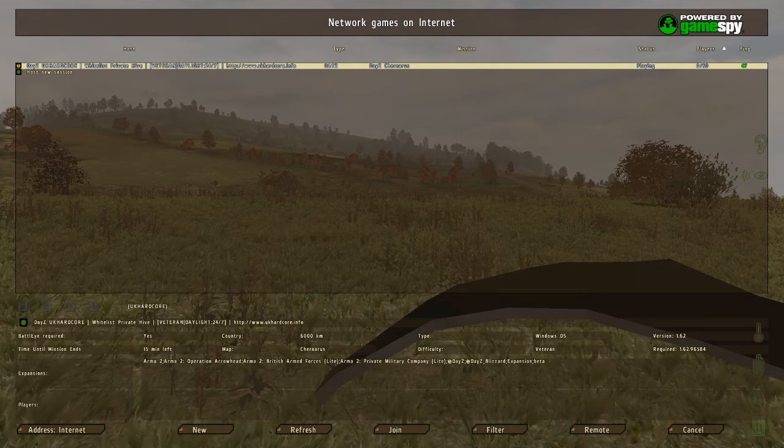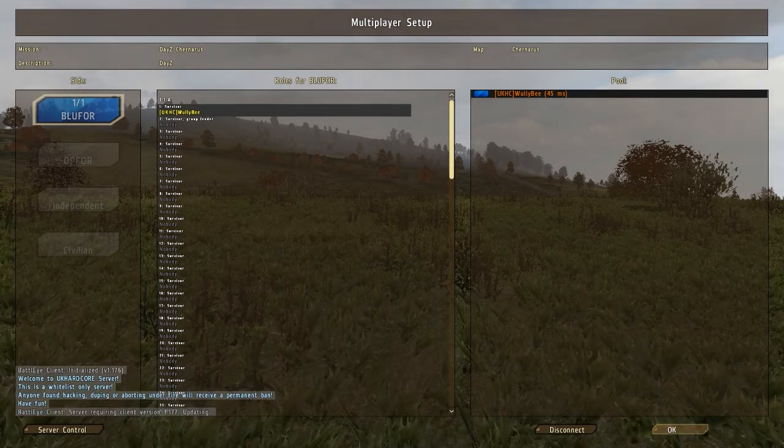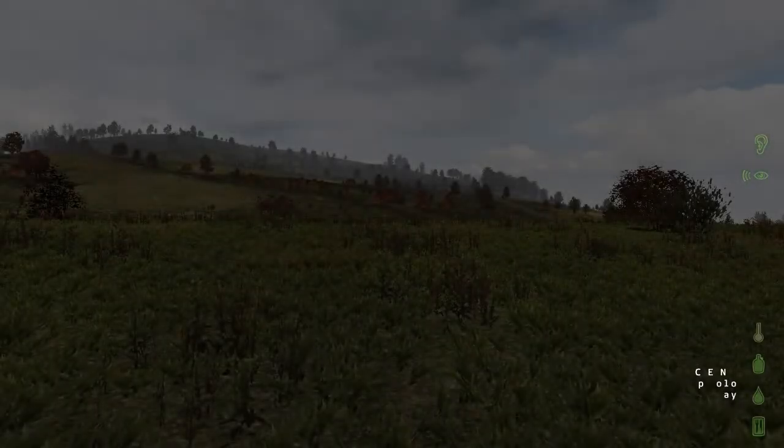I'm just going to give you a quick demonstration of how quick you can join the server. So I'm just going to click this — that will take us to lobby. As you can see, I'm the only person on the server at the moment. If you press OK it will show you how quick it takes me into the game. Press OK now — and there you go, as you can see it's straight in.